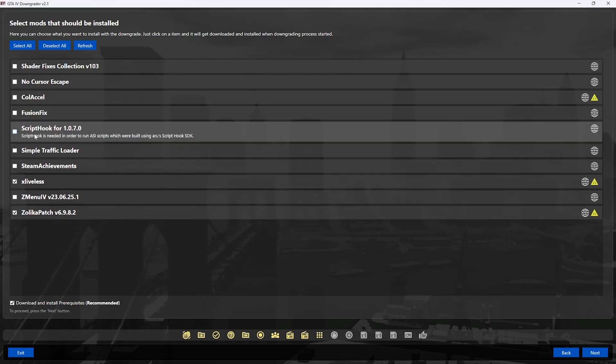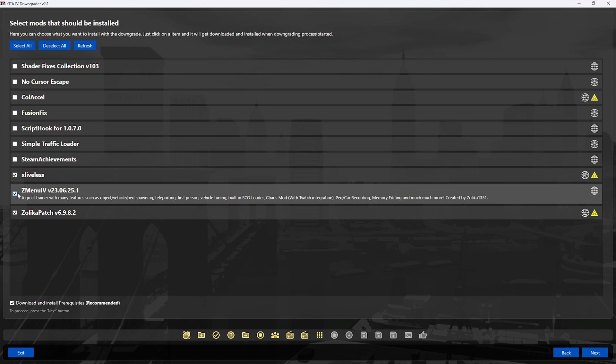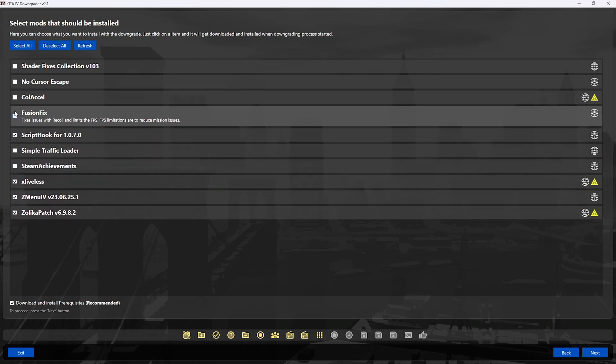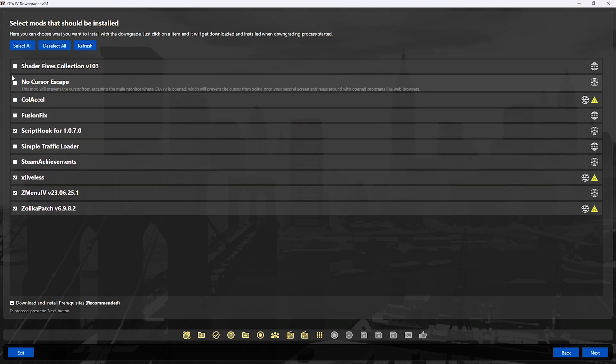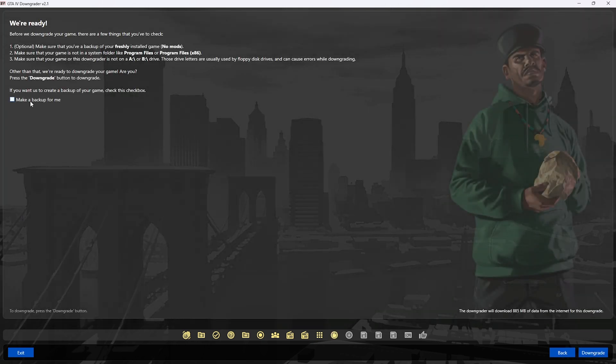If you want the mod menu I use, select Z-menu. That's personal preference - some people use a different one. You also want to select patch xlive, script hook, and simple traffic loader. The simple traffic loader gets rid of the taxi bug - sometimes when you install mods every vehicle turns into a taxi, which usually means you have to reinstall the whole game. Installing this solves that from the start.